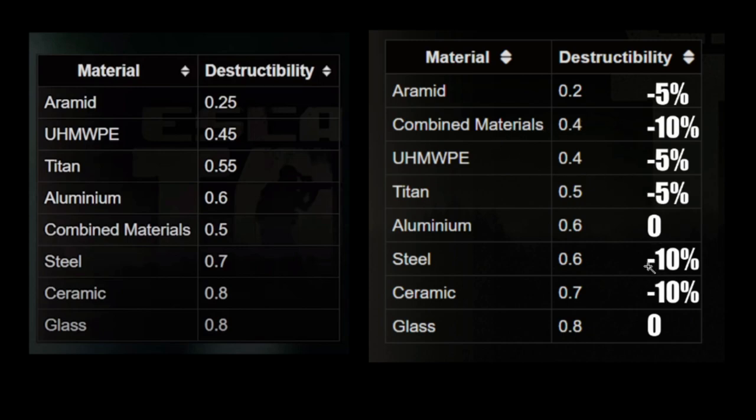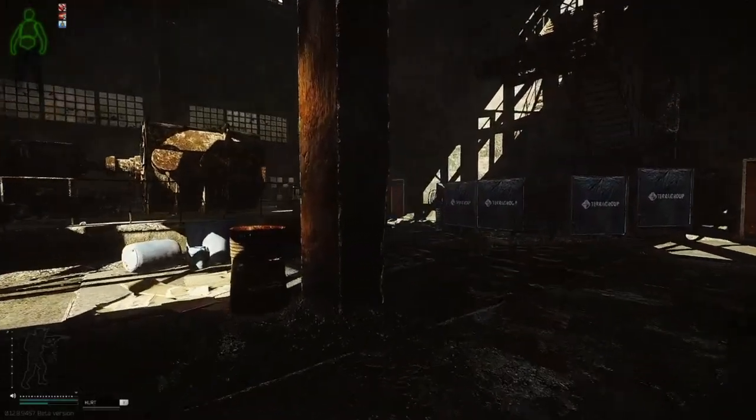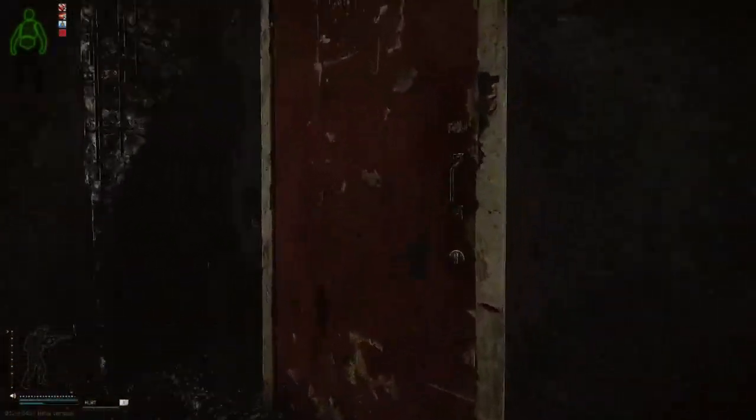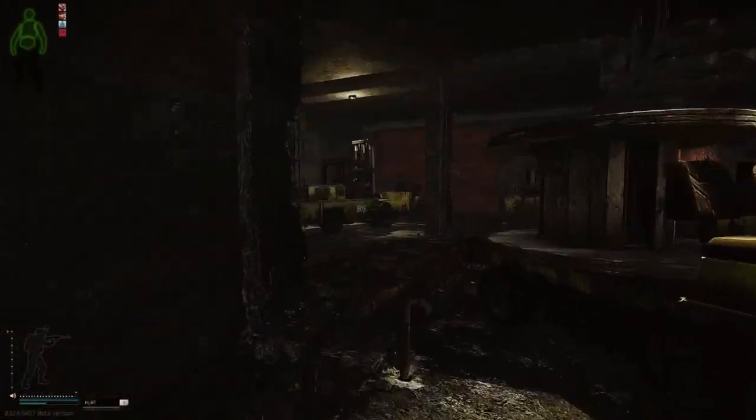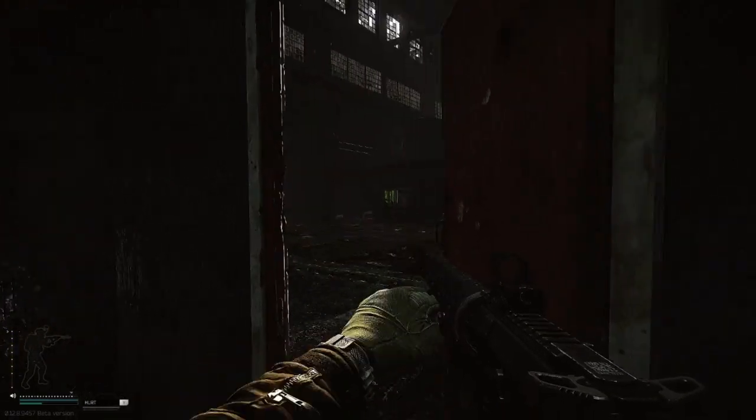There are some other smaller changes: steel and ceramic both got a buff. Ceramic will still break down relatively fast but it's an improvement, gaining 10% damage reduction to durability destruction. Titan and Ultra Lightweight Polyethylene got a small buff. Aluminum and glass did not change at all. Overall, your armors should take less durability damage compared to the previous patch, meaning non-armor-piercing rounds will take more bullets to wear down armor to the point of penetration.